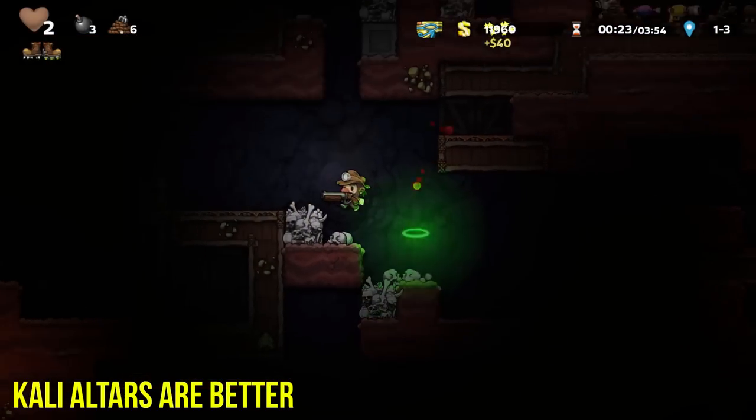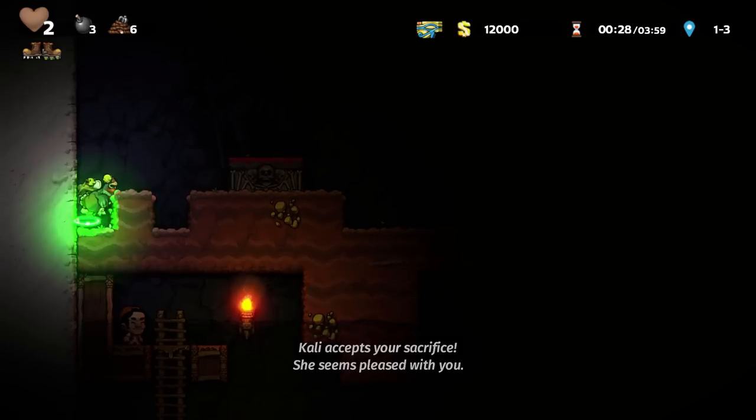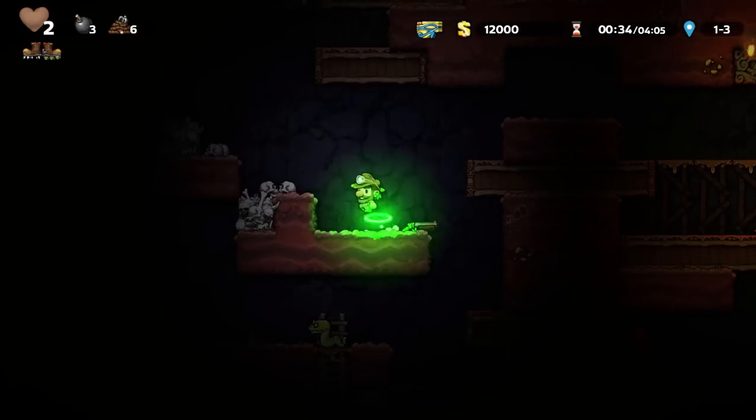Kali altars are your best friend. Use them whenever you can. Just simply bring a body, alive or dead, and yeet it onto the altar. Kali has a built-in favor system that ups in favor points.